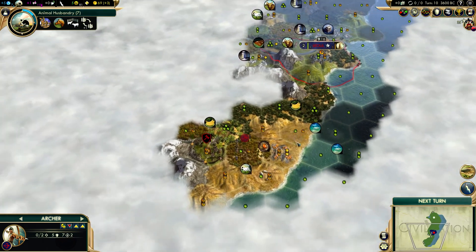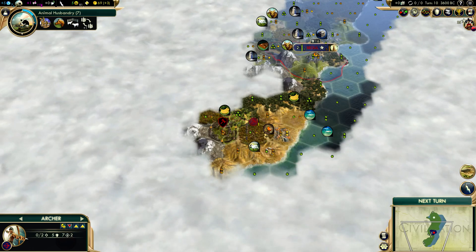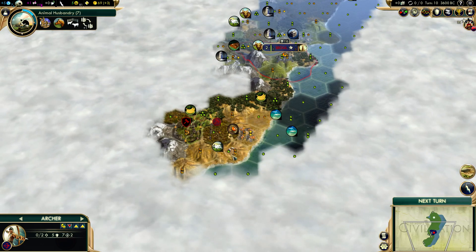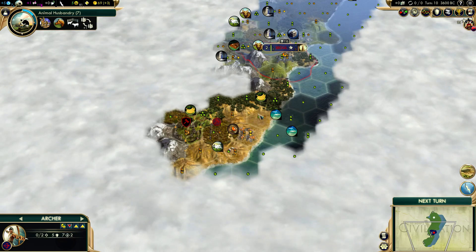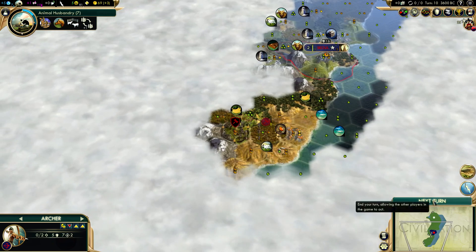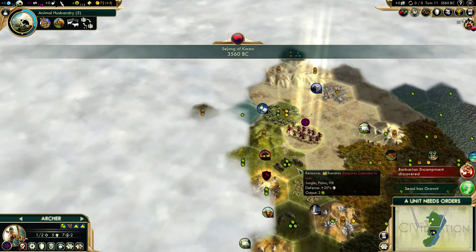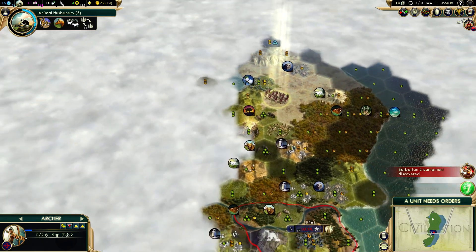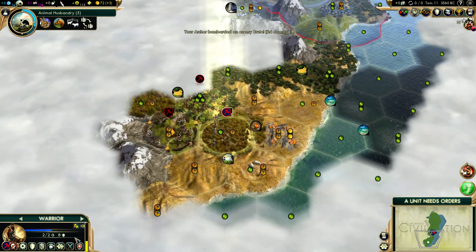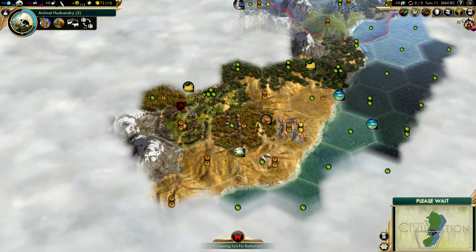For a second city, maybe here — there's amber, sheep, bananas. You normally don't want to put a city on top of one of the resources. There are two fish tiles but this location is too far from them. Maybe four tiles from the capital — that might be too close. I'm not going to start a second city any time soon anyway. How many barbarian camps are there? I'm not playing with any extra barbarian options, this is just a standard setting. There's an extra brute — they keep spawning and they probably keep attacking me.